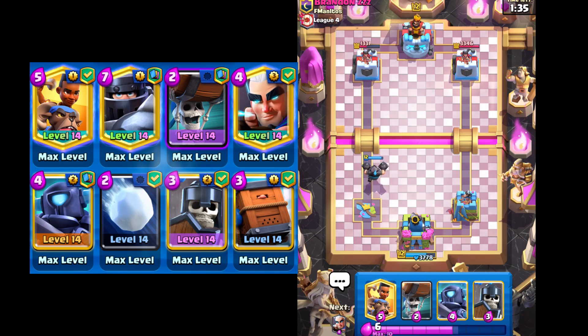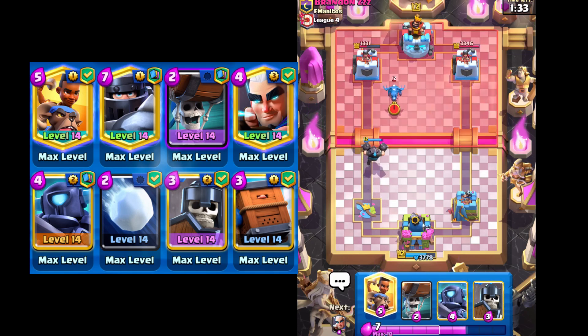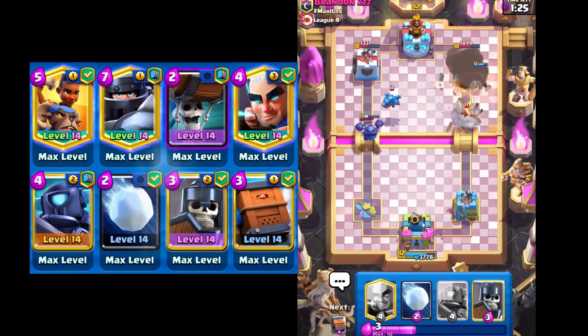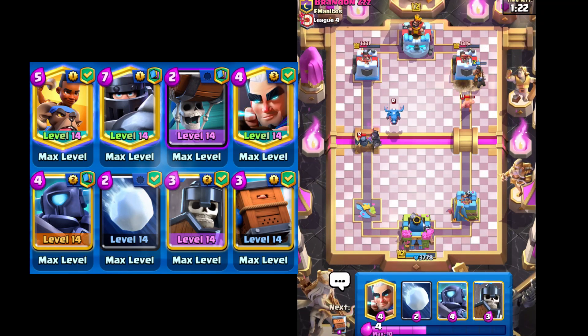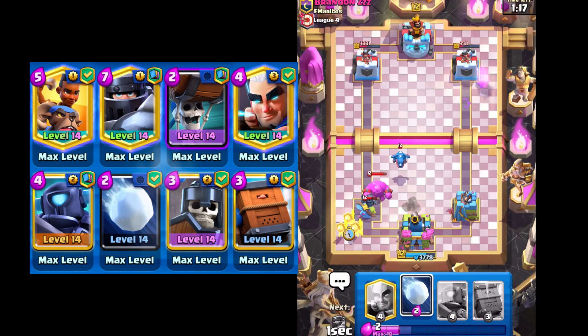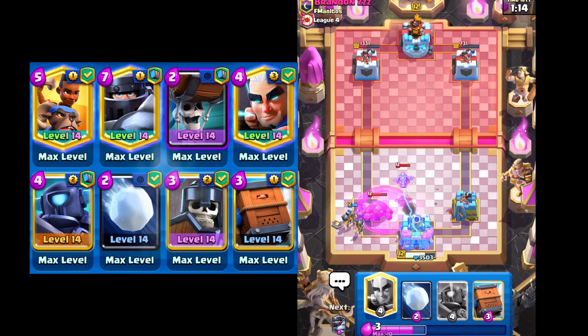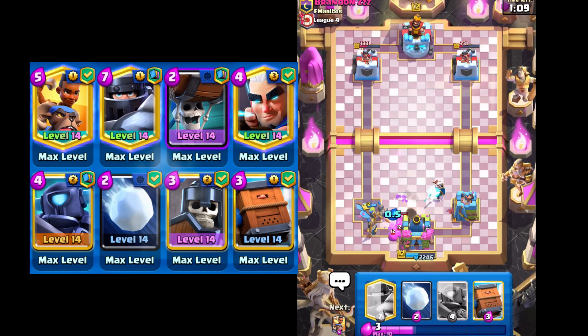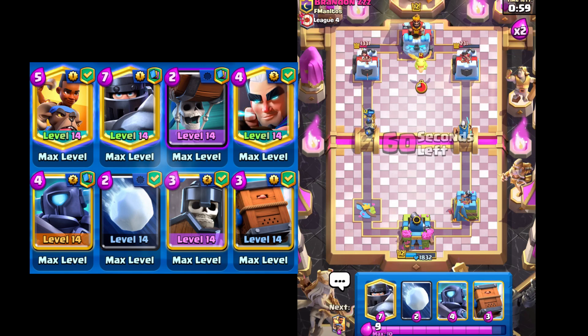So I'm gonna go Ram Rider and Wall Breakers on the right. Let's see what he drops — he drops Mini P.E.K.K.A. on that left side. So that's definitely gonna be really good for us. We're gonna take most of that Tower on the right as well. So we gotta take out his Mini P.E.K.K.A. first, and then we're gonna go with Magic Archer to take out the E-Dragon. Our King Tower is taking big punishment, but I think we can hopefully hold on and take both Towers.